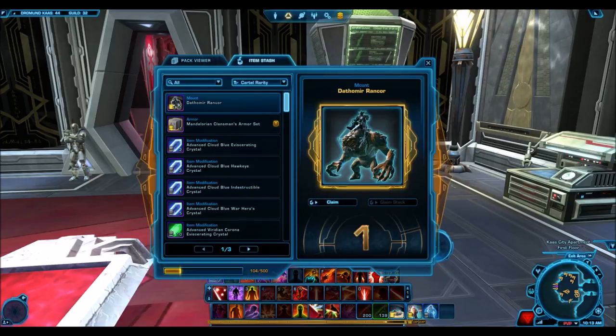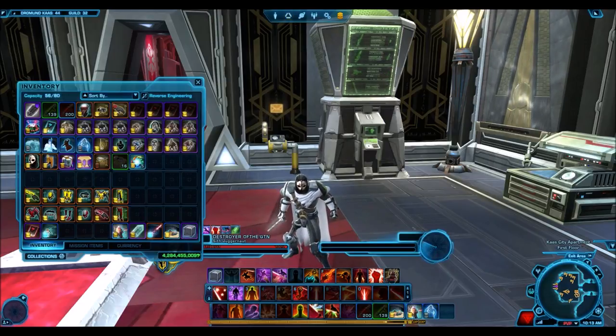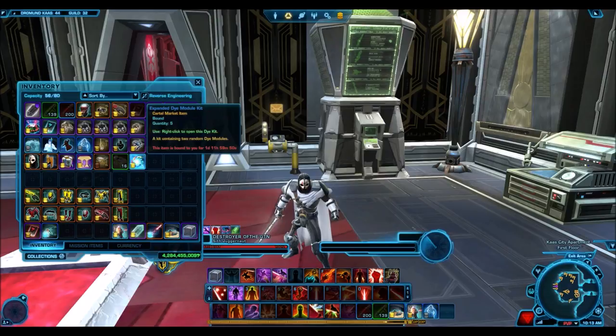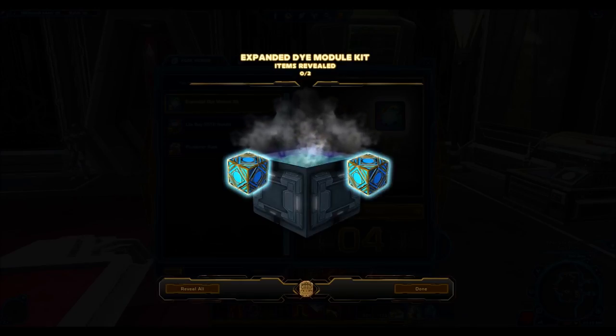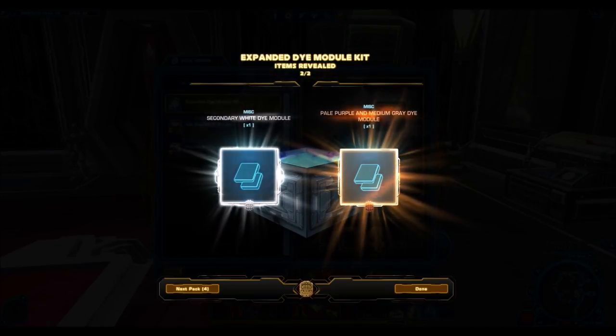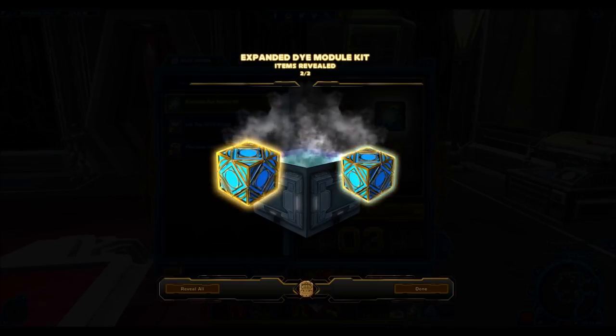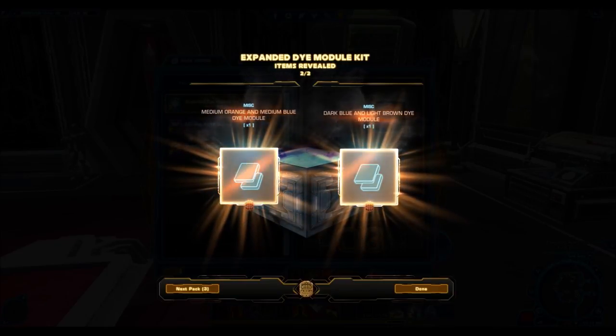These contain some really nice stuff. Even some of the stuff that wasn't too exciting, like the Droid Sidecar or the Euphoric Corellian armor set, still sells for pretty good prices because they are very nice items. Now looking at these dye module kits I've never opened before — we have the secondary white dye module, pale purple. Nothing too good, and some crappy bronze dyes.